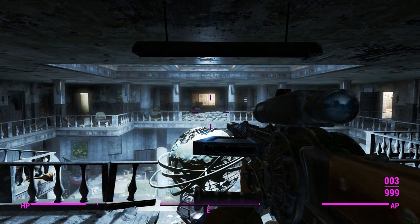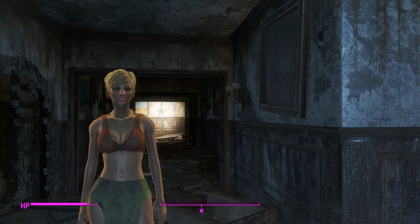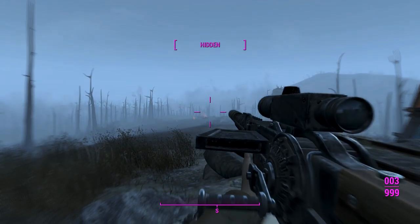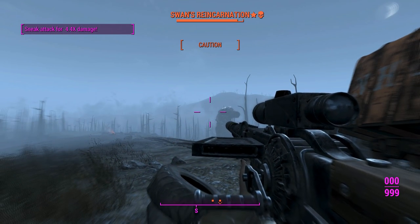I'm having a hard time bringing up good things about it when it's got a four dollar price tag on it. We'll take out this last turret, and that is Gunners Plaza cleared with the prototype Gauss Rifle. Would I say it's better than the Gauss Rifle already in the vanilla game? Hell no — use that one instead. Alright, let's test the prototype Gauss Rifle to its limits and take on Swan.